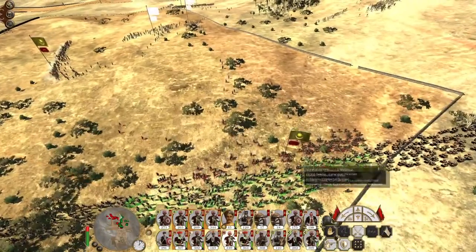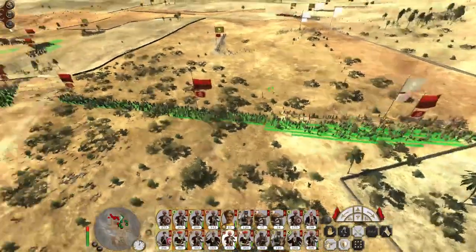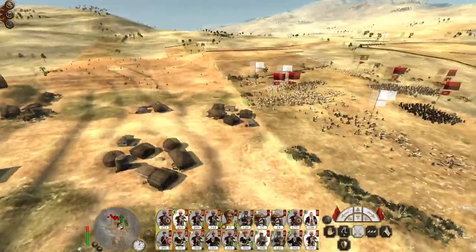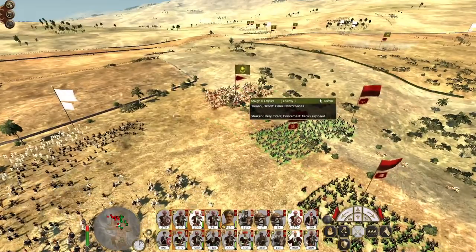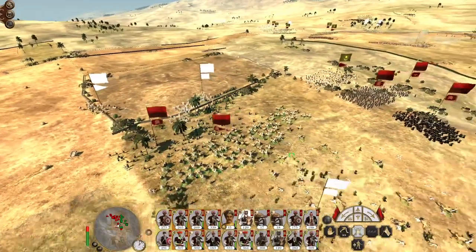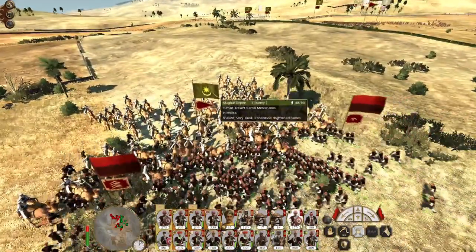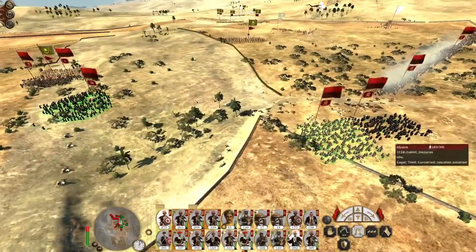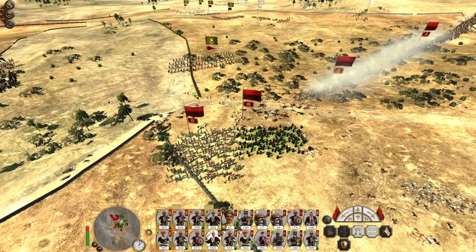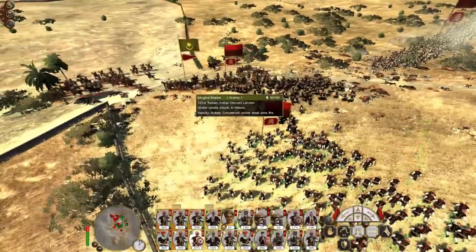You men attack and destroy this Gurkha unit — they're very much within range. It looks like the camels are destroyed as well. Hindu musketeers and Hindu warriors plus dervishes push up to advance here. You men advance to hit the pikemen, but it looks like they're going to break anyway — they're already wavering. You men just form your musket line and engage the enemy as you like. Gunners engage that unit there. You men charge the camels.